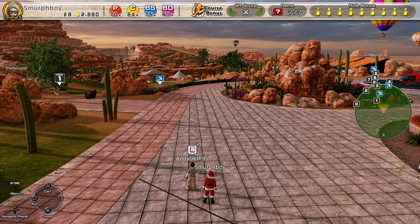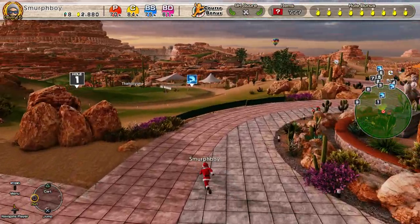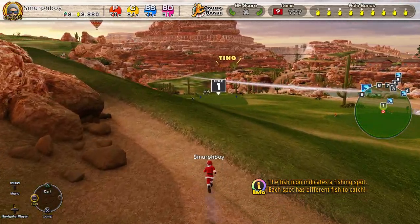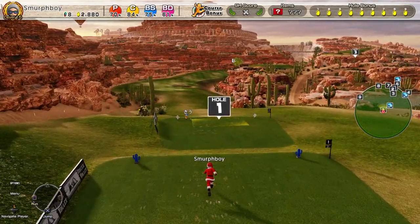Welcome back everybody. Some Everybody's Golf on PlayStation 4. As it's Christmas, we've dressed up as Father Christmas, and we're playing the least Christmassy course we can imagine — Vortex Valley, Outward Hulls, out in the desert. And if this doesn't make you feel Christmassy, frankly what will?